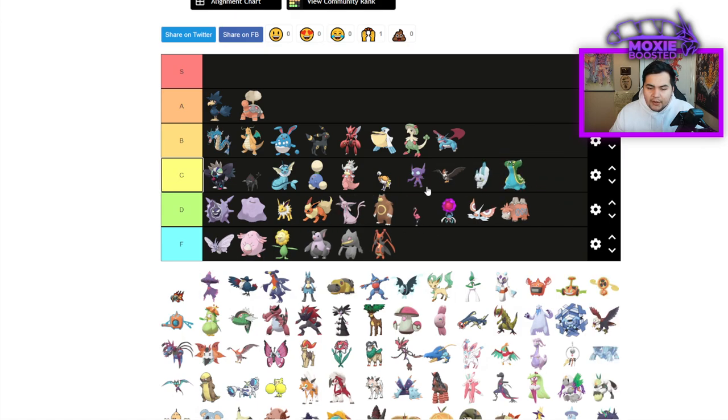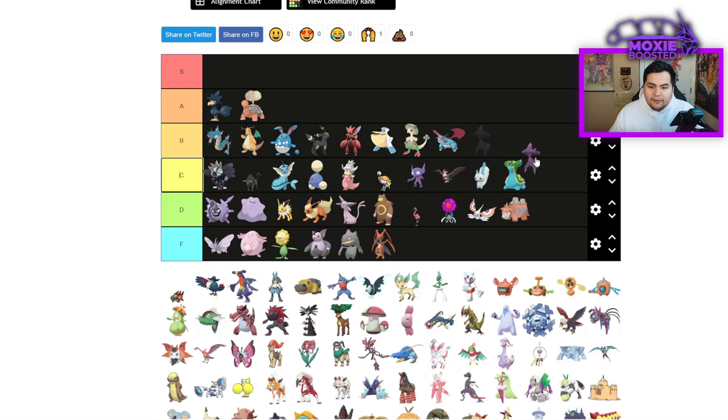Gastrodon is also going to be C tier — a decent support Pokemon. And Mismagius — funnily enough, pretty usable in this format because of the speed tier, so I'm going to put it in C tier.